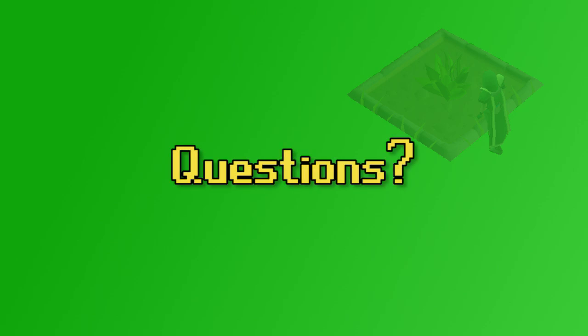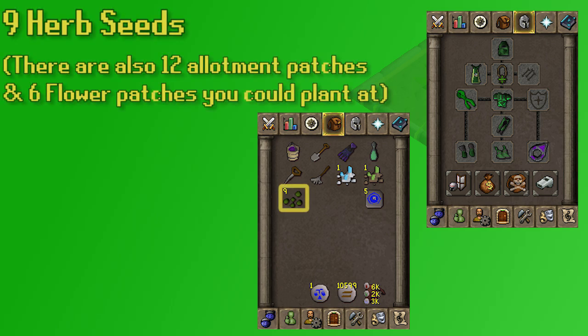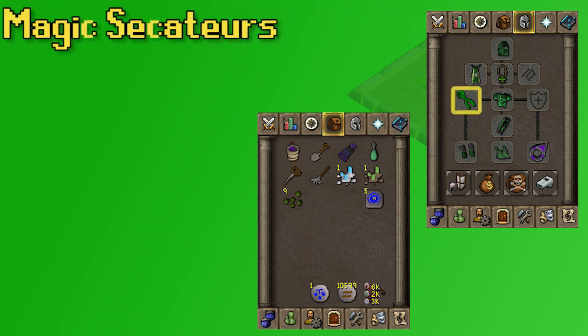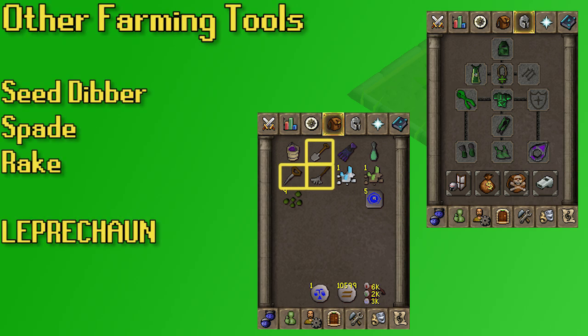Alright, let's take a quick peek at the inventory and gear setup. I've got my nine seeds — I'm going with Ranarrs, though you don't have to. I've got the Bottomless Compost Bucket for my ultra compost. Before I had the Bottomless Bucket, I would just take ultra compost from the leprechaun when I needed it. I'm currently wielding the Magic Secateurs — if you don't have them, make sure you bring some regular secateurs. I also have my other farming tools: the spade, seed dibber, and rake. You could just leave those with the leprechaun, but I've gotten used to having them in my starting inventory.